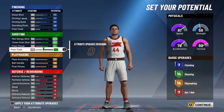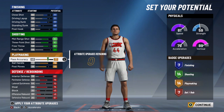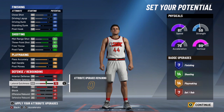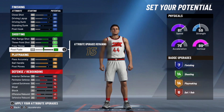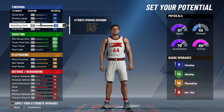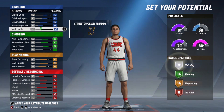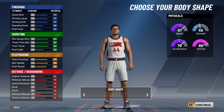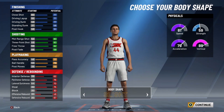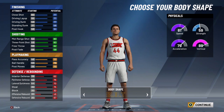I put the rest on standing dunk to get another finishing badge. The attributes are kind of all over the place — I put post moves at 73, but if you want this name, this is how you have to do it. This is the best way to get your badges and attributes and make the build well-rounded, which is in the name. I was playing around with block, wanting to see if I could add more standing dunk to get more finishing badges, and it did end up working — I got three more finishing badges, up to nine.